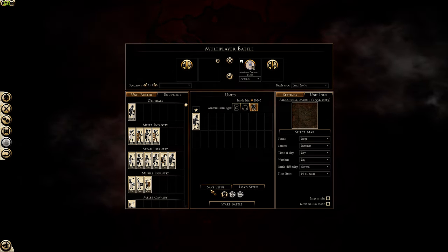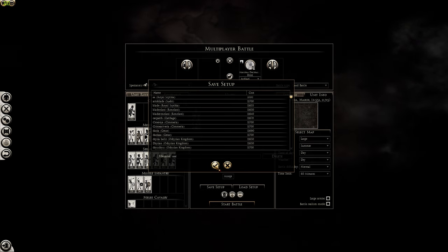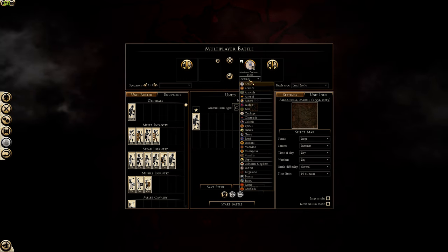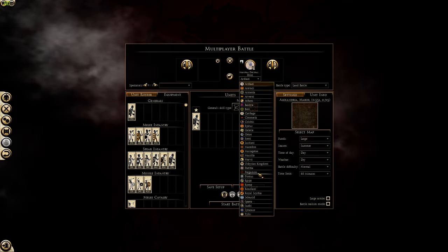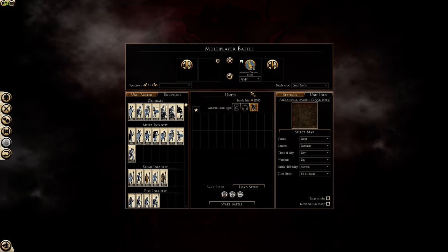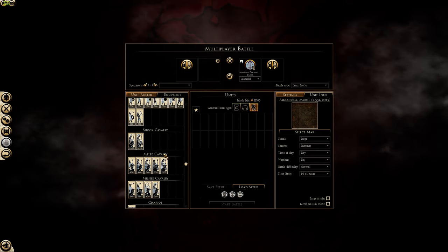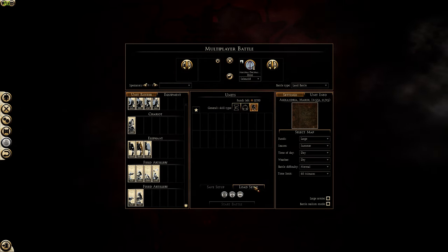What you're going to do is save an army that has several slots available. I've saved an RDA army, then I'm going to go into Egypt — or even better, the Seleucids — and scroll down until I see the mercenary Syrian armored elephants.